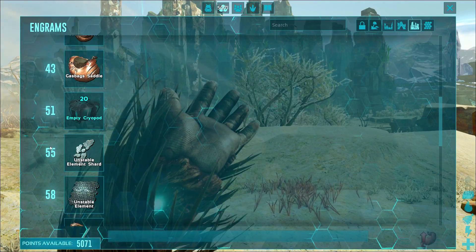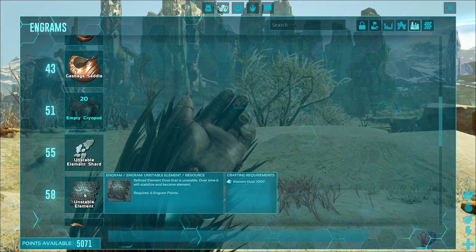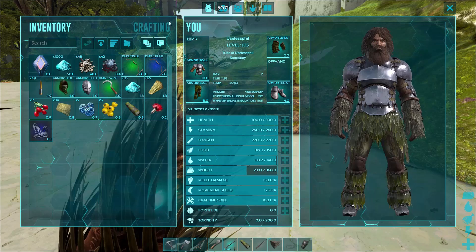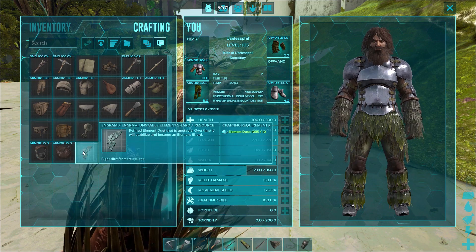There are two craftable forms of element in the game. There is unstable element shards, which is unlocked at level 55, and unstable element, which is unlocked at level 58, both of which are crafted with element dust. In order to make unstable element shards, you just need 10 element dust.